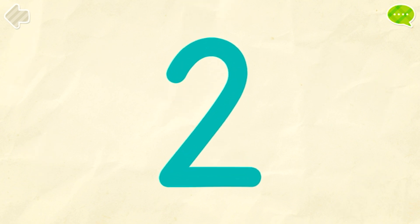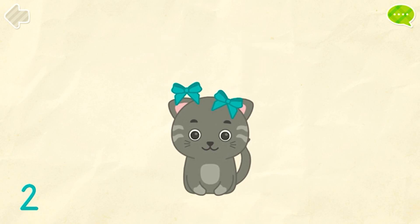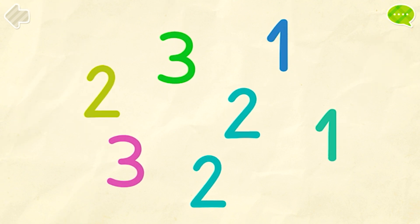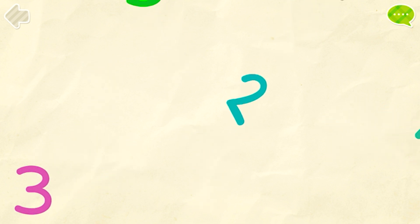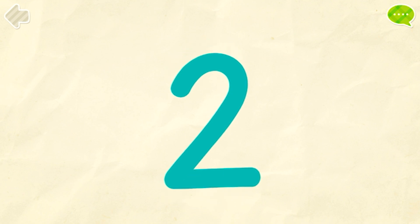2. Put two bows on the cat. 1. 2. That's it! Find all the number 2s. Well done! Color the number 2. 2. You got it!